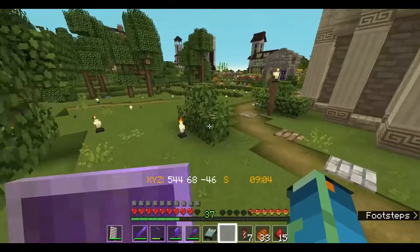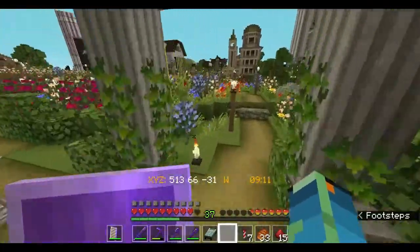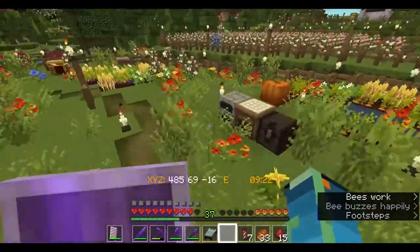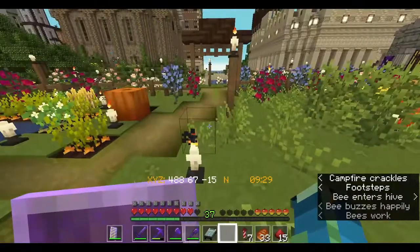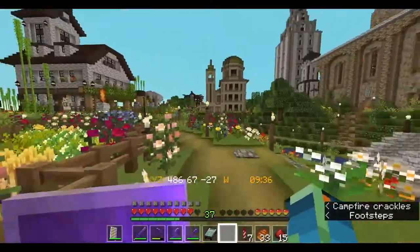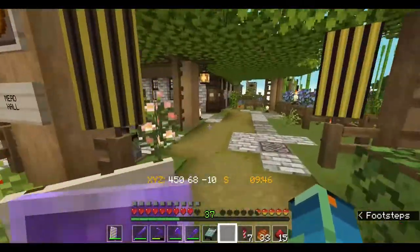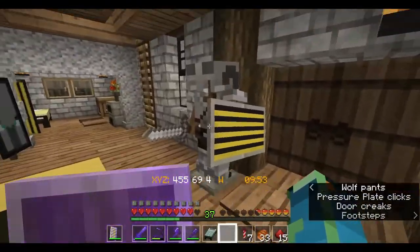I'm heading towards my base — or at least the core of my base. This is a little flower field I built for bees. When I built this it was completely surrounded by trees in every direction; obviously that's no longer the case. I just made a little bee area out in the middle of nowhere and now it looks like this, which is fun. I love how urban things became. Here's the mead hall — I built it after the bee area and it became my base. I don't think I ever actually sold a single bottle of mead from it.